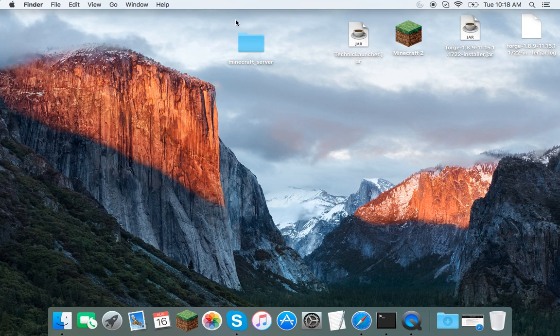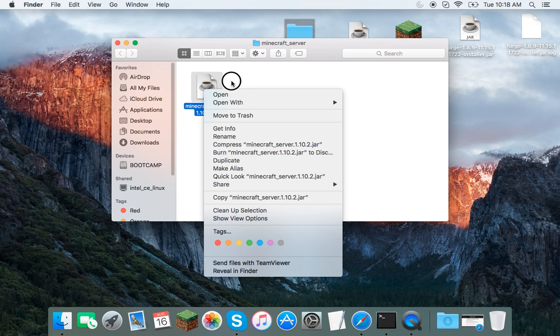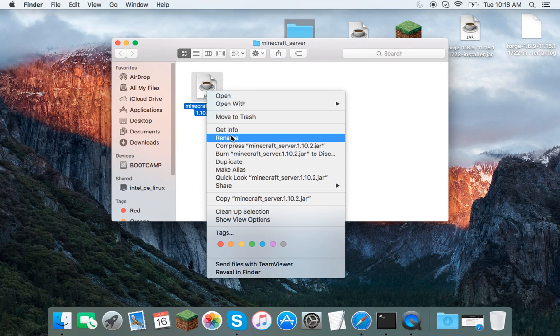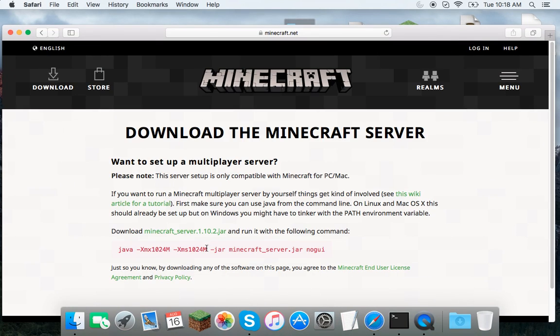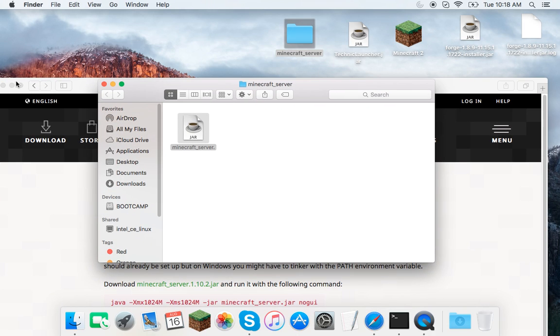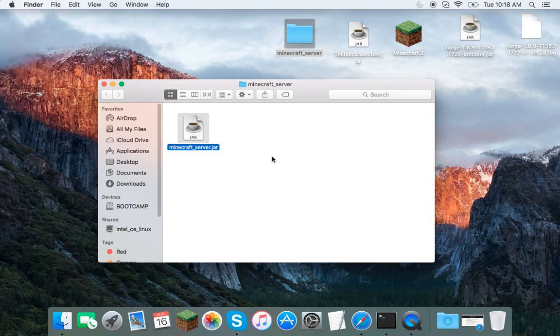Once you've done that, right-click the Minecraft jar — 1.10.2 — and click Rename. You've got to get rid of the version number '1.10.2' or else this will not work. The name of the jar has to match the folder name. So rename it to 'minecraft_server.jar' — make sure you include the .jar extension at the end.